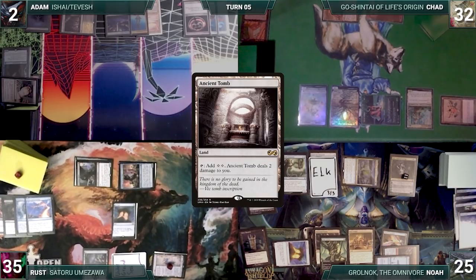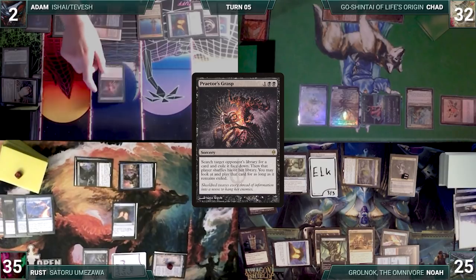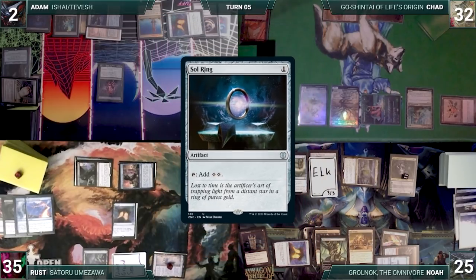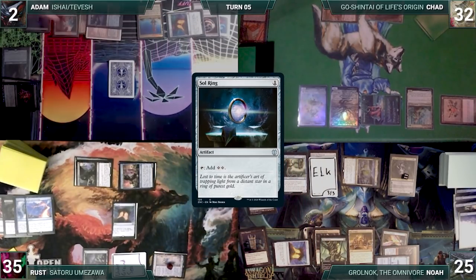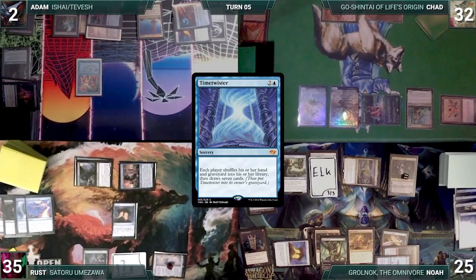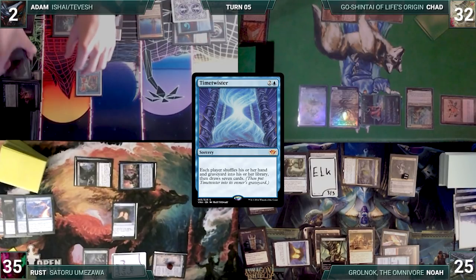Silence resolves and Adam plays an Ancient Tomb for turn. He casts Praetor's Grasp targeting Rust, searches Rust's library, and exiles a Sol Ring. Adam plays Rust's Sol Ring from exile, then follows it up with a Time Twister. Twister resolves and everyone shuffles their graveyard and hand into their library and draws 7 cards. Adam passes to Chad.